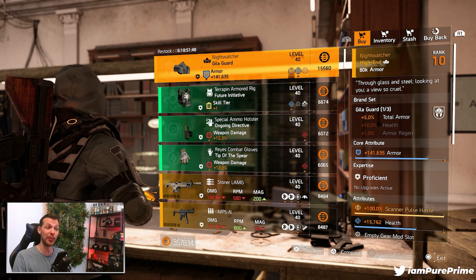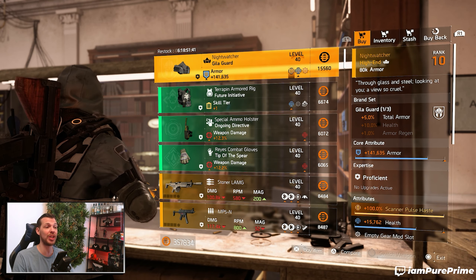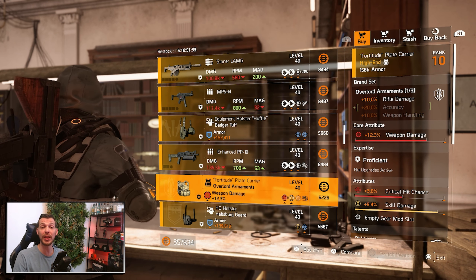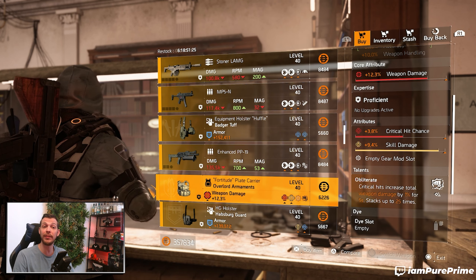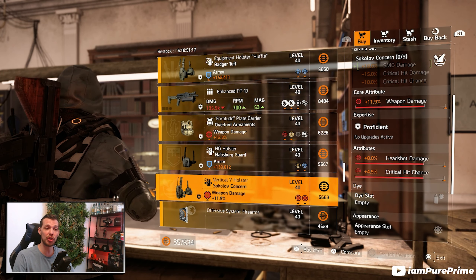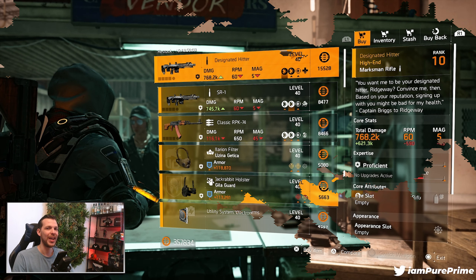At the Clan vendor — I skipped the White House because in my opinion it's not really worth traveling for — you can pick up the Night Watcher Gila Guard mask, which comes with 100% Scanner Pulse Haste. We also have a few other decent buys: the Overlord already comes with 12.3 weapon damage, 3.8 critical hit chance, and Obliterate, giving you the opportunity to roll that skill damage away for critical hit or headshot damage. The same goes for the Holster of Sokolov with 11.9 weapon damage, 8 headshot damage, and 4.9 critical hit chance.